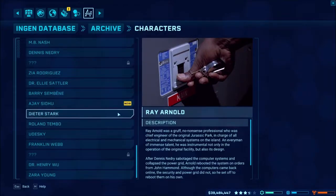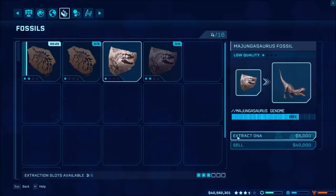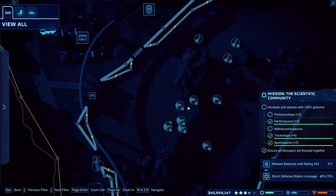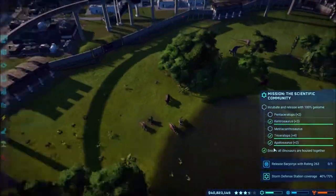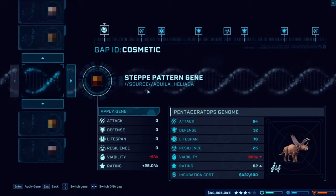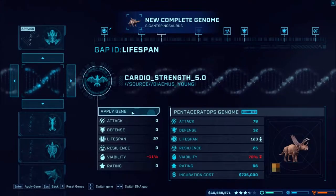I think the Kentros may be released by now. Working on the Majungasaurus. Are the Kentros done? Yes — one, two, three Kentros. Hopefully they're all happy and healthy — they have their social needs, everything should be good. Now let's go with the Pentaceratops. We'll go ahead and modify the genome some, go with the wetland pattern. At 96, 123 — there we go, complete genome for the Pentaceratops.